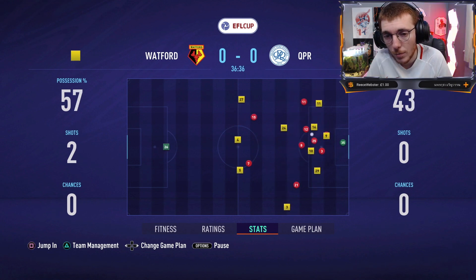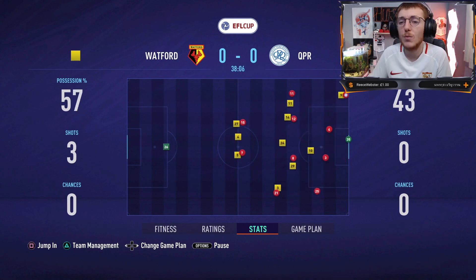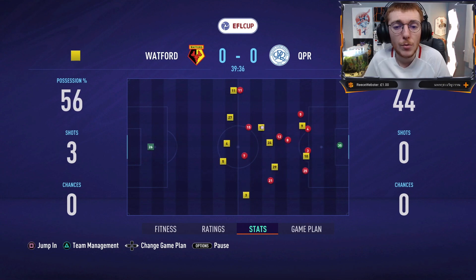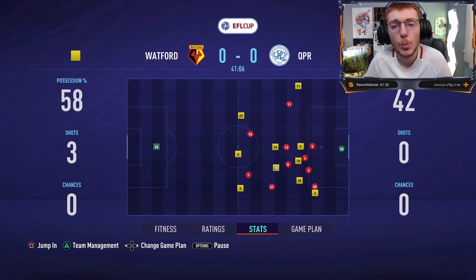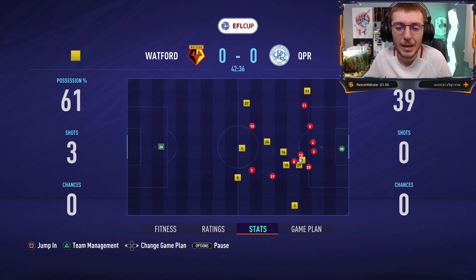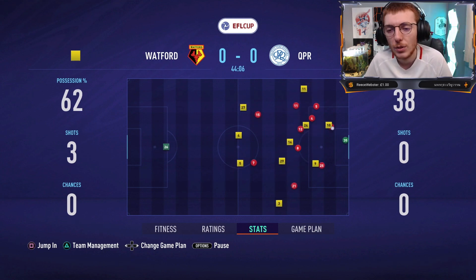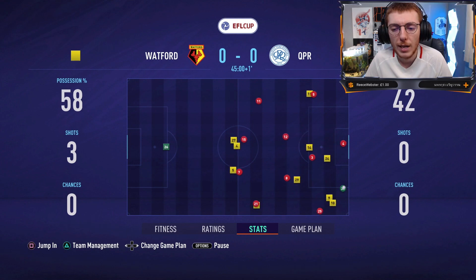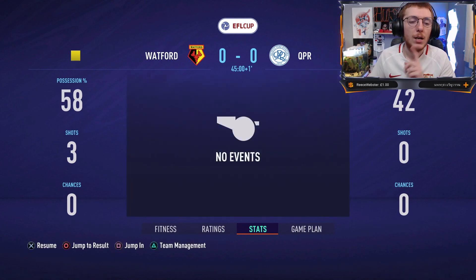They've played it through quite nicely — good save there from Ramsdale. Ramsdale has been a real big pickup for us. Really glad we went for him — obviously Sheffield United went down. He's a good young keeper with good prospects. He's been with two teams relegated back-to-back in career mode, but his potential in FIFA makes it a pretty good move. Half-time. Realistically, we're not doing that great.